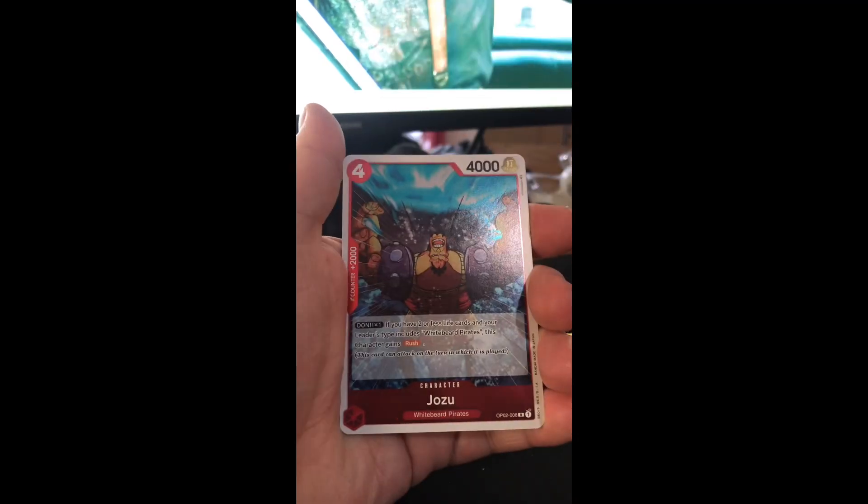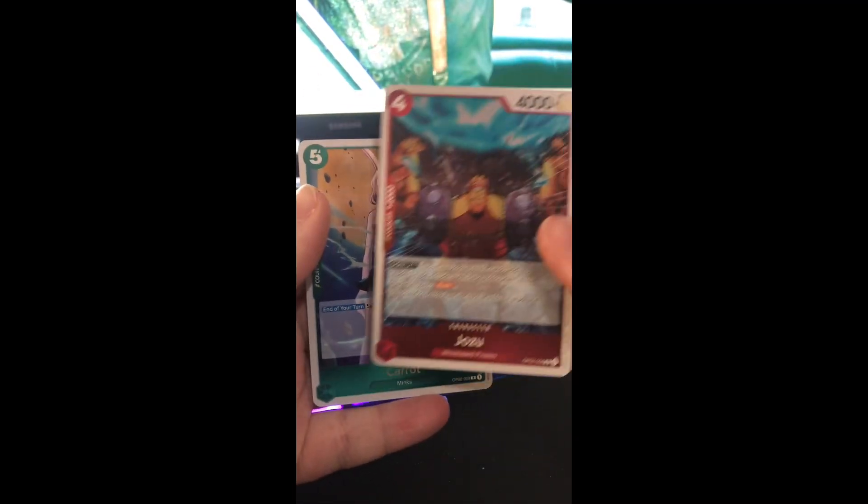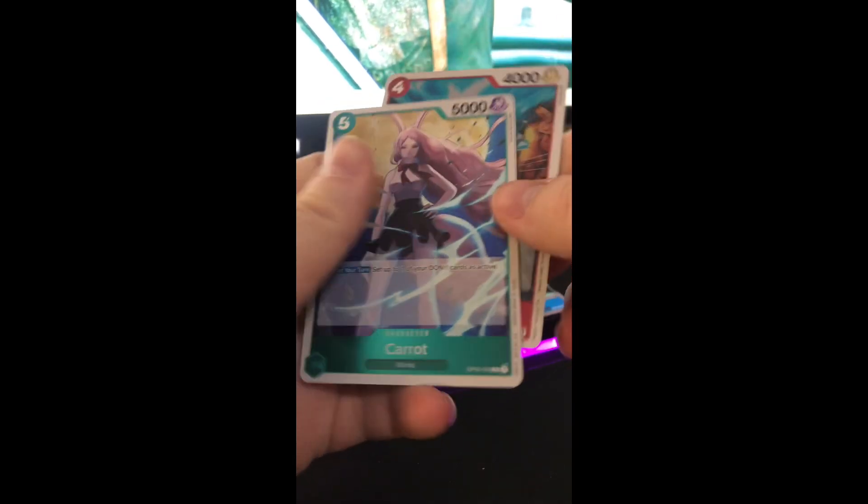My main hope is to get the alternate art — Carrot and Jozu, two very good cards. But my real goal is to get the alternate art Shanks, which would be the best possible pull. Or either of the Whitebeard alt arts, because there's an alt art leader and an alt art super rare. So I'm hoping to get one of those.